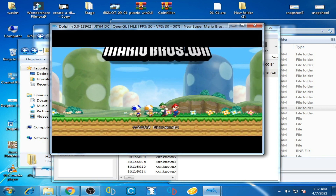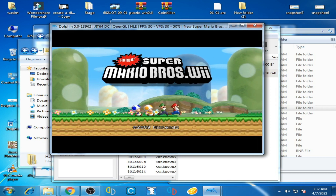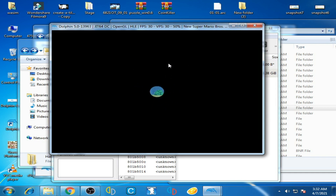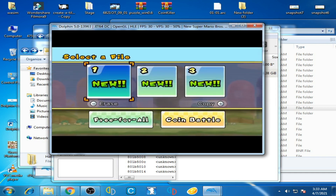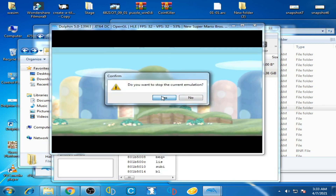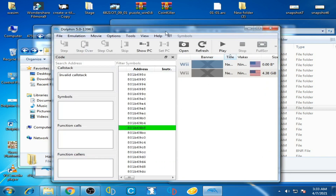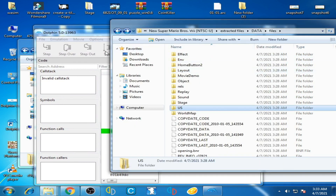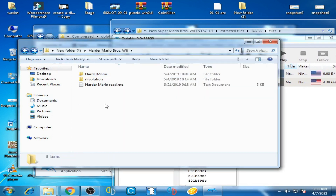You can see Harder Super Mario Bros. Wii is running on Dolphin Emulator. Now let's try another mod. Close Dolphin Emulator and go to your new mod folder.